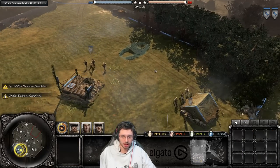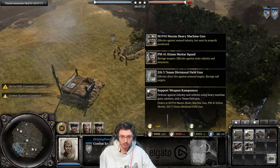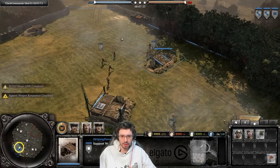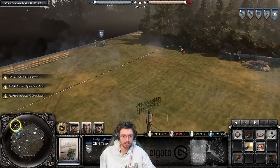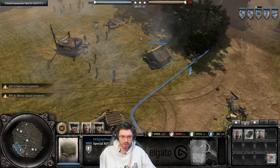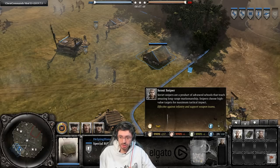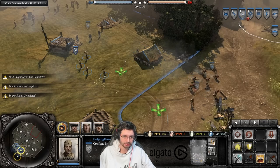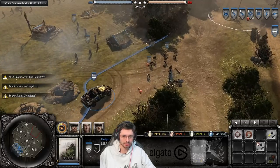You can go tier two for the support weapon company, which brings out the MG, the mortar, and the ZiS gun. Over here we have tier one — that's the special rifle company. You don't need any tech required to actually build these straight away, and you've got your Soviet sniper, Penal squad, and M3.